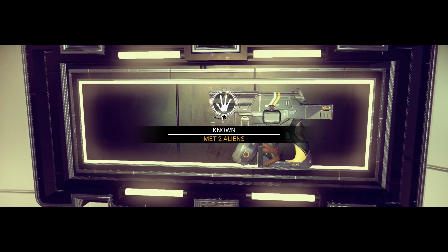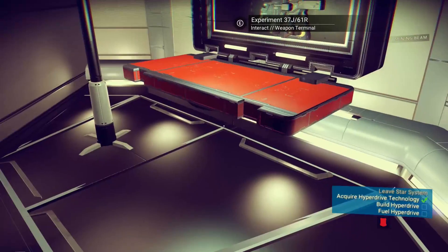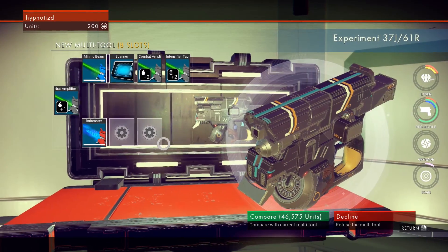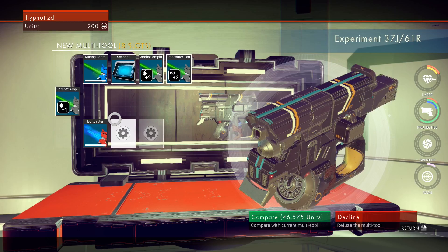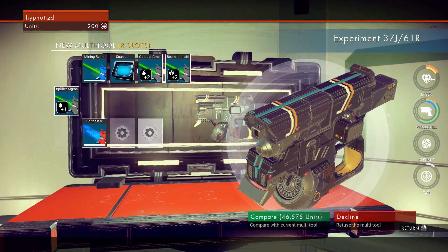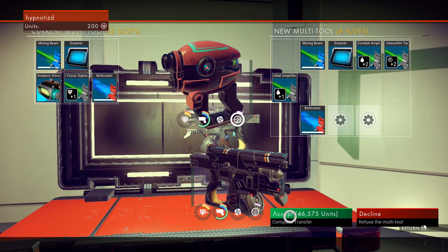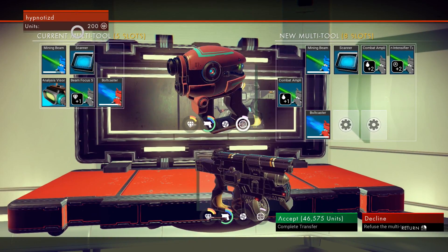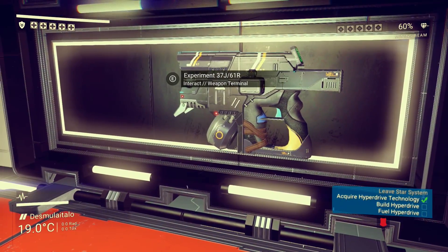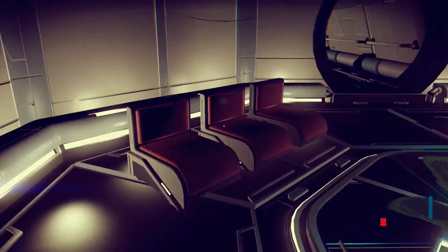I met two aliens, so that's another milestone met. I walked over to this wall and saw something on it, and this display case just opened up — it's a weapon terminal. It's a new multi-tool with eight slots. I think we're gonna take it because it's got more slots available. Requires 46,000 units — let's see. I have 200 units. I don't think we can do that — I guess we're gonna have to decline. I guess we could buy it if we had the credits, but we don't.